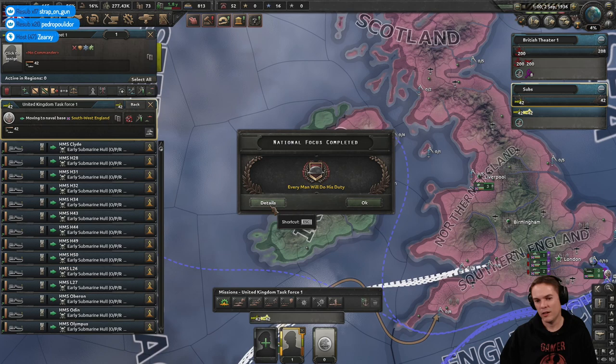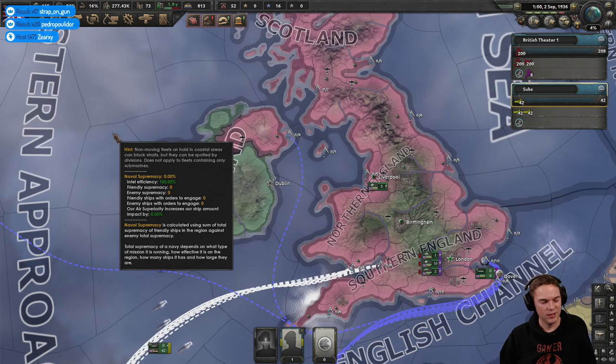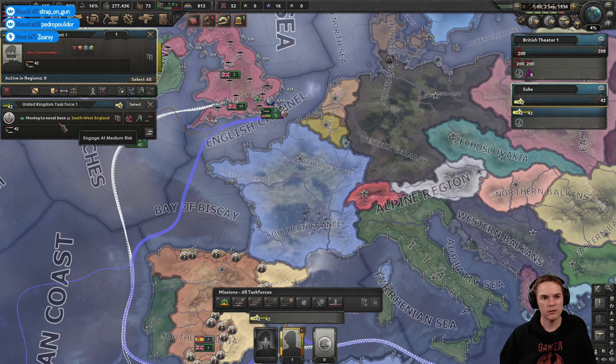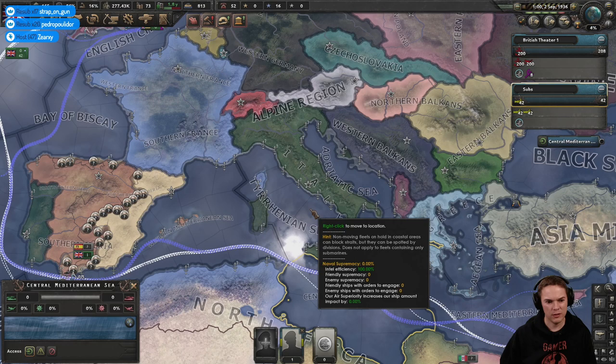I'll turn training off because it uses fuel. 'Every Man Will Do His Duty' — excellent. We dropped stability for that, but reinforce the empire helps, and stability is important because it basically affects output of all sorts of things like factory output. So you want to keep that nice and high. I haven't played as any of the Chinese factions — I imagine there's not much industry to start with and you've got an aggressive Japan to face, so it's quite tricky.